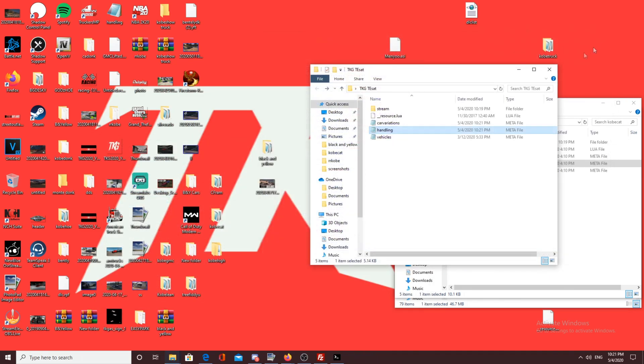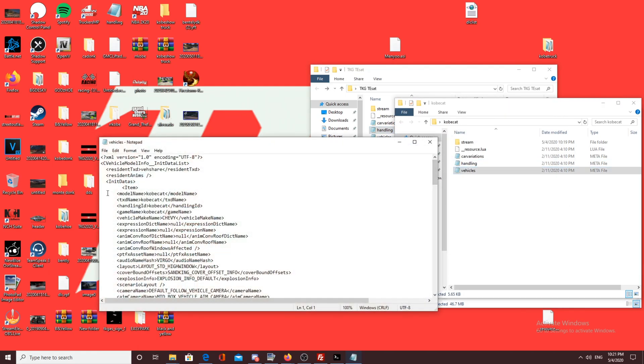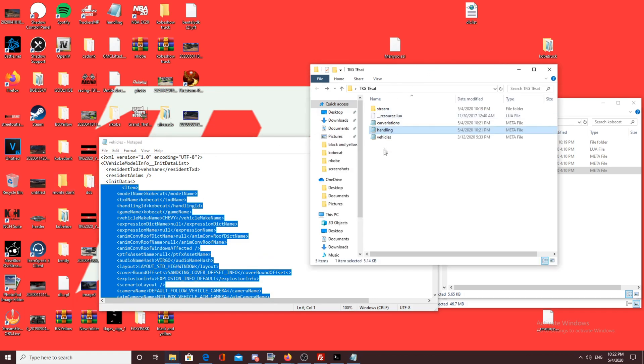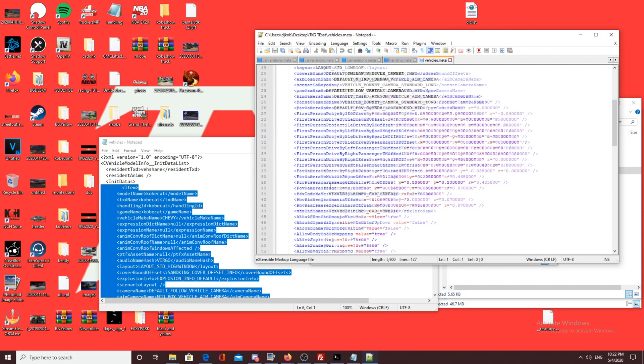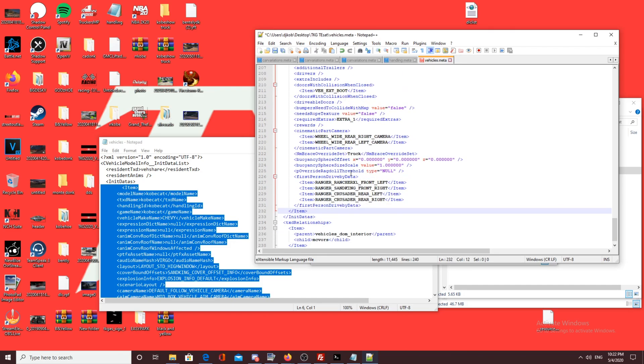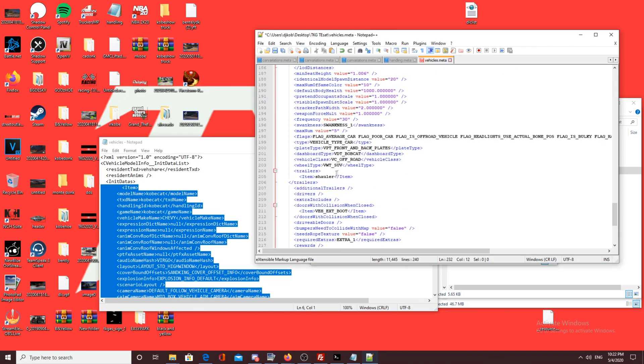Now here is the tricky part: the vehicles.meta file. This is for everyone who has a ZAP Hosting server or is making a pack. Scroll all the way to the bottom, click enter right before the TXD relationships section, then paste your vehicle entry. If your truck has a tow hook, you can tell it which trailers it can tow — add a trailer entry, press enter, and put in the spawn code for that trailer. For example, add the T Hauler by putting 'thauler' in the trailer field.